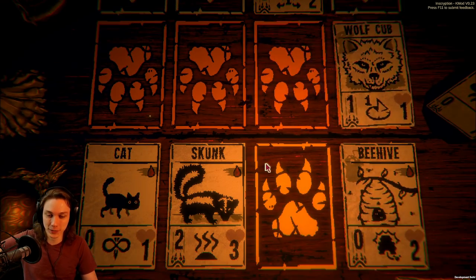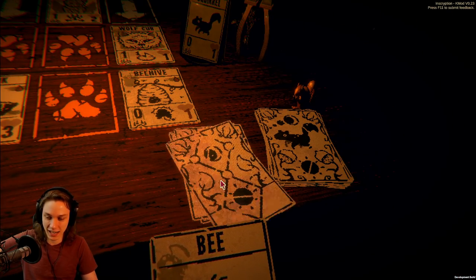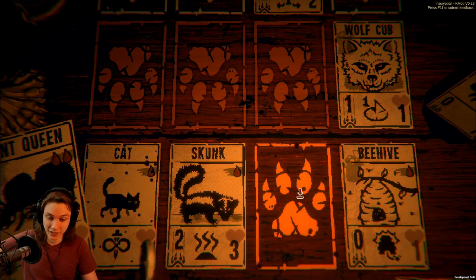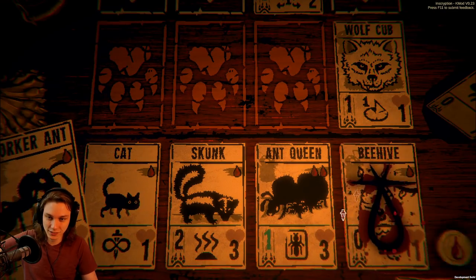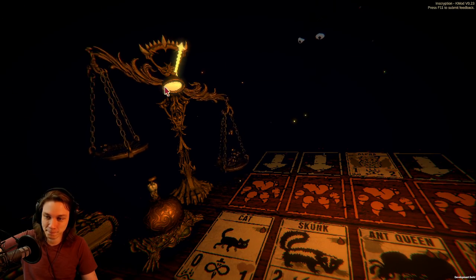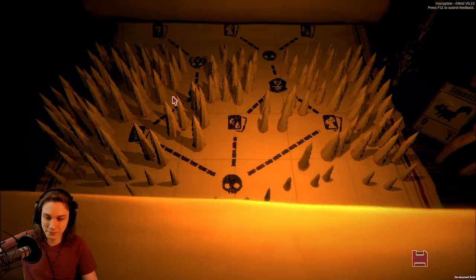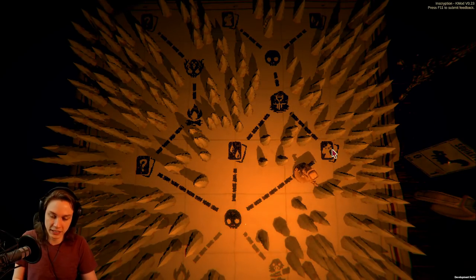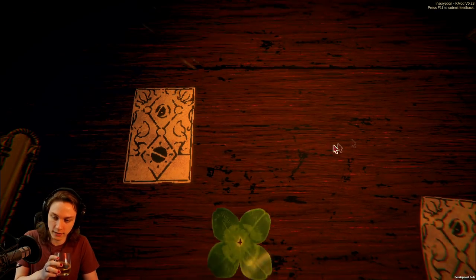I'm getting additional resources this turn as well. I get another bee back in hand, I have the ability to sacrifice the cat, so even if I draw the ant queen I can actually summon it. And in fact the other ants as well. Blood cost is not appropriate for us — it's looking for insects.